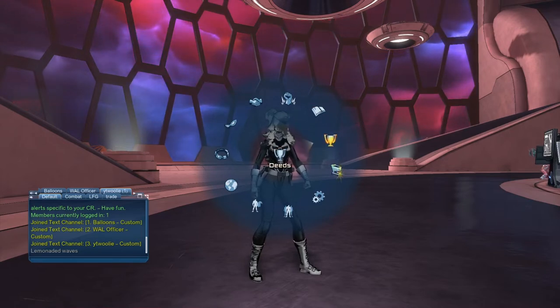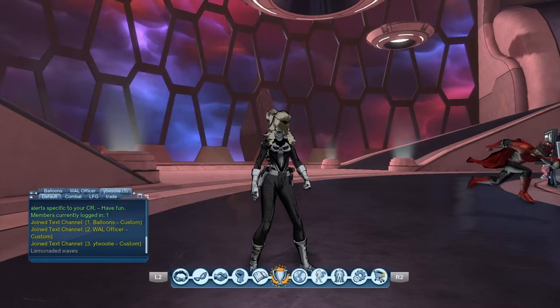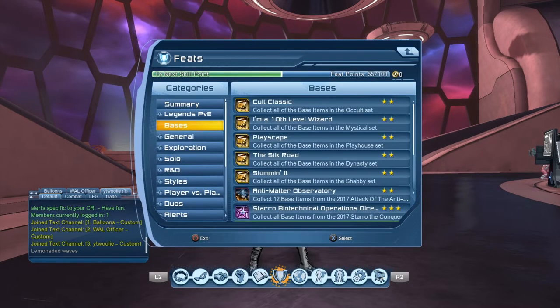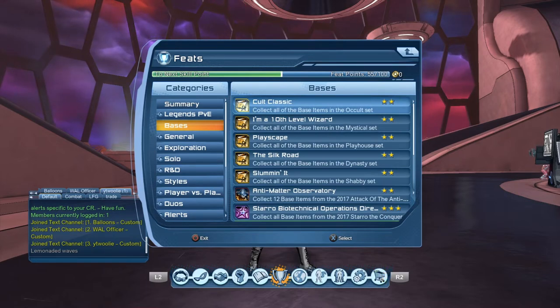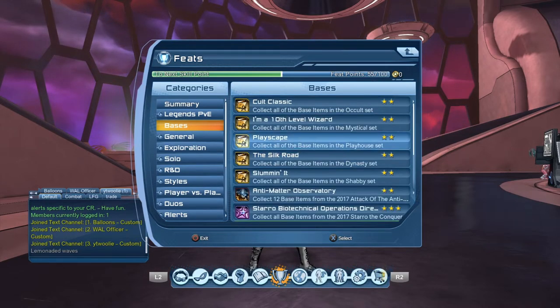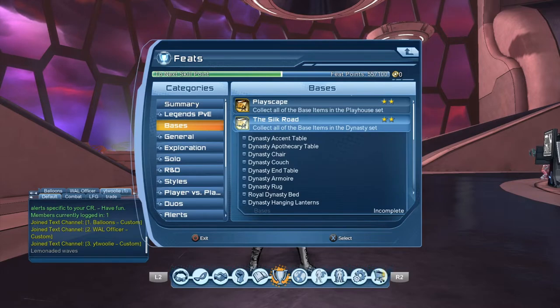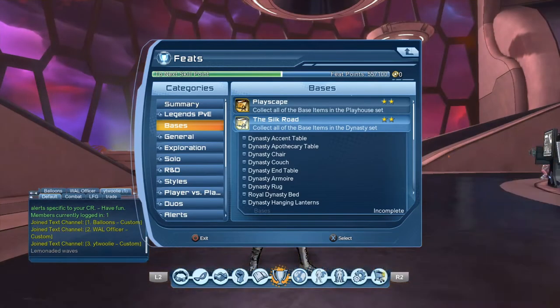What I want you guys to do is go right here to your Deeds tab, go to Feats, and go to Bases. Now I want you to pay attention to these items here — the Occult, the Dynasty, and even these random items. Mainly the Occult and the Dynasty. I don't care what it is, pay attention to these items when they come into your inventory.